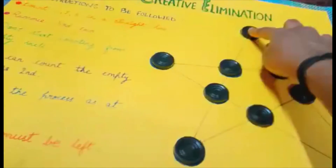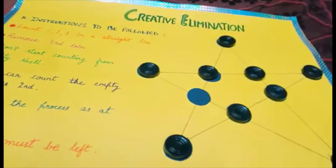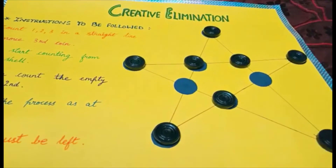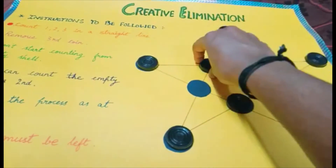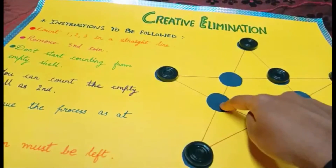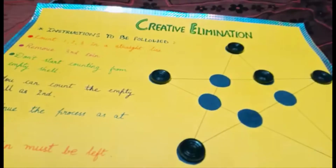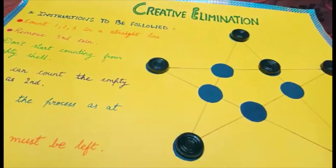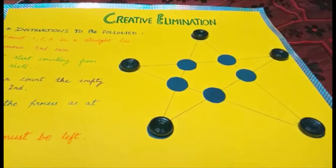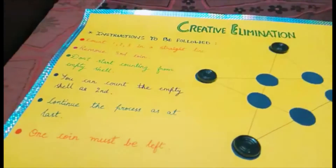1 2 3 removing this one, 1 2 3 removing this one, then 1 2 3 removing this one — this is an empty shell, I have taken it as the second one so no issues. 1 2 3 removing this one, then 1 2 3 removing this one. See, there are 5 coins left. No other way to remove any coin.